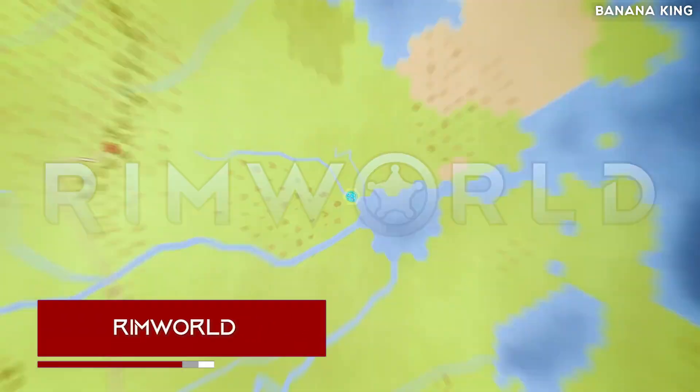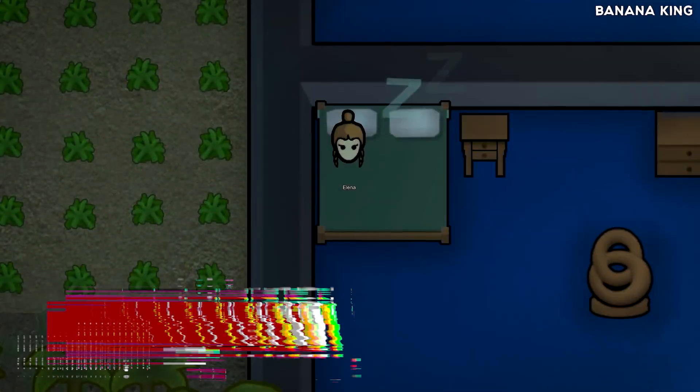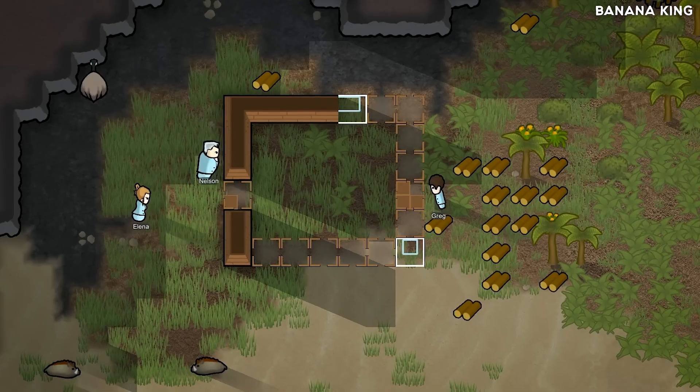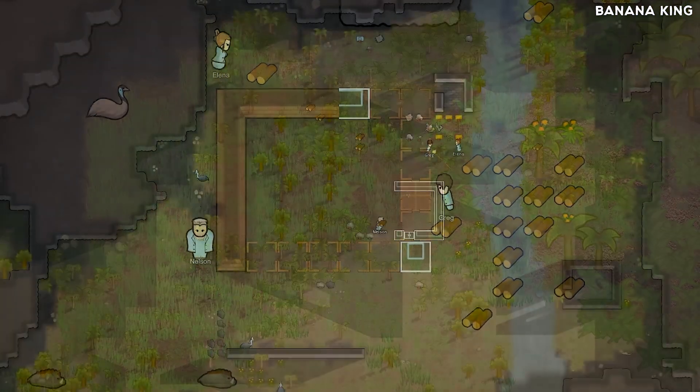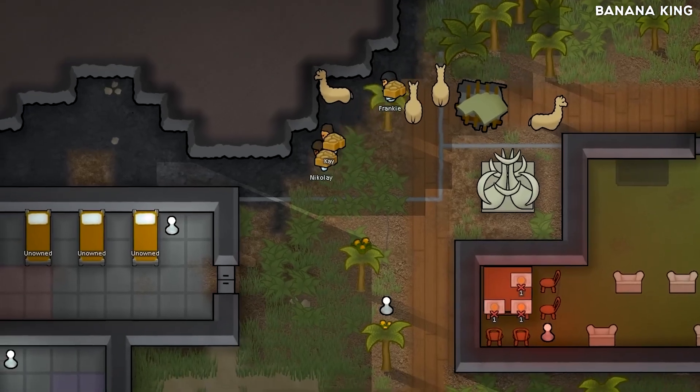RimWorld. This is a sci-fi colony sim driven by an intelligent AI storyteller. It's designed to co-author tragic, twisted, and triumphant stories about imprisoned pirates, desperate colonists, starvation, and survival. It works by controlling the random events that the world throws at you.